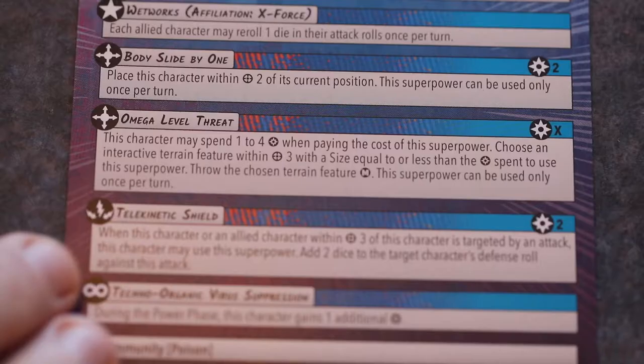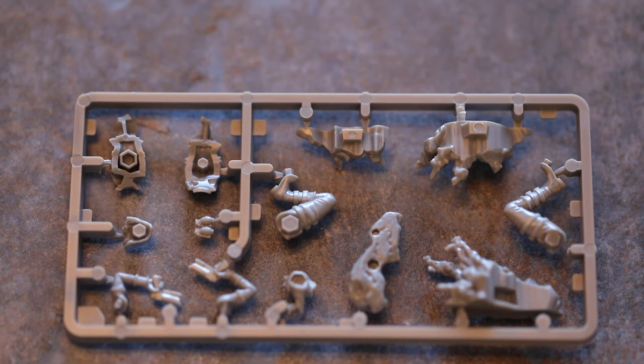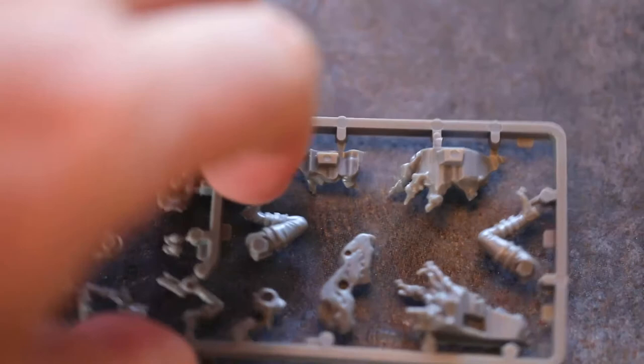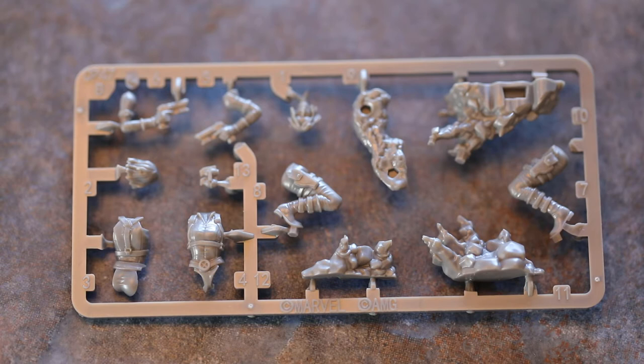Domino, real name Nina Thurman, 5 hit points, speed medium, size 2, cost 3. Physical defence 3, energy defence 3, magic defence 3. Physical attack, Automatic Pistols, range 3, 4 dice, cost 0. After this attack is resolved, Domino gains 1 power. If you roll a critical hit, it also triggers rapid fire — Domino may make one additional automatic pistol attack, which must target the original target character and does not have the rapid fire special rule.